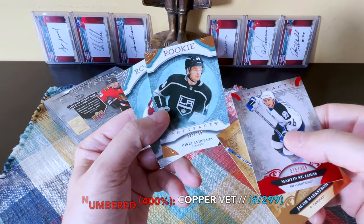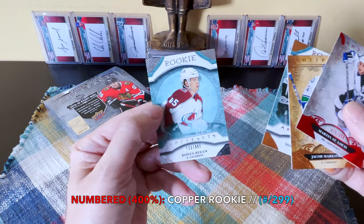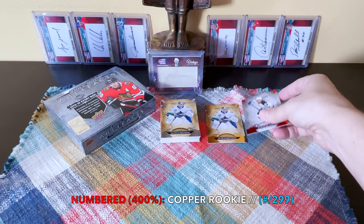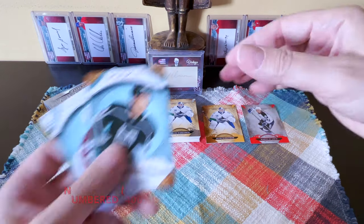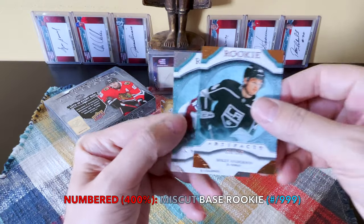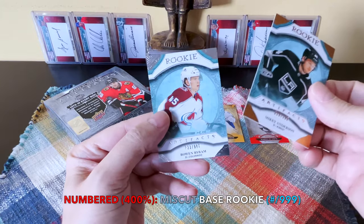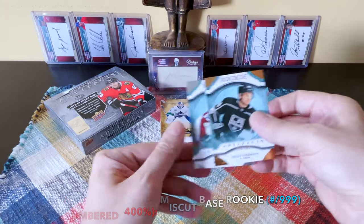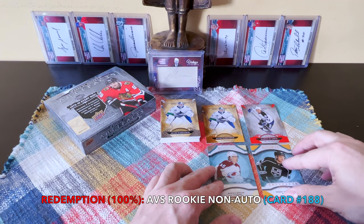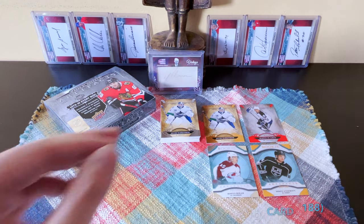Mikey Anderson, fourth-rounder, is a copper as well — you can tell from the gleam. And Bowen Byram, fourth overall — now this is what's crazy. The Byram is completely miscut, absolutely crooked; the borders don't even overlap properly. Fourth overall, just like Kyle MacLellan was also fourth overall, and the Avalanche have both of them now along with Makar, Girard, and the rest.